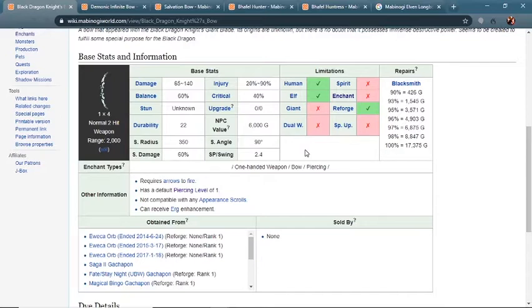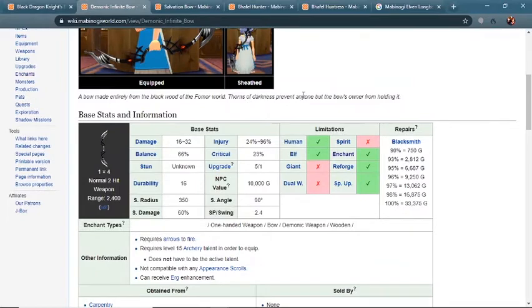There's one other bow I want to mention here, and that's the Demonic Infinite Bow. If you've mastered archery, you can equip the Demonic Infinite Bow. Is it worth it? Not really. It doesn't have piercing, it's going to be completely outclassed. Even with all the upgrades, it's going to be outdamaged by the Black Dragon Knight's bow.